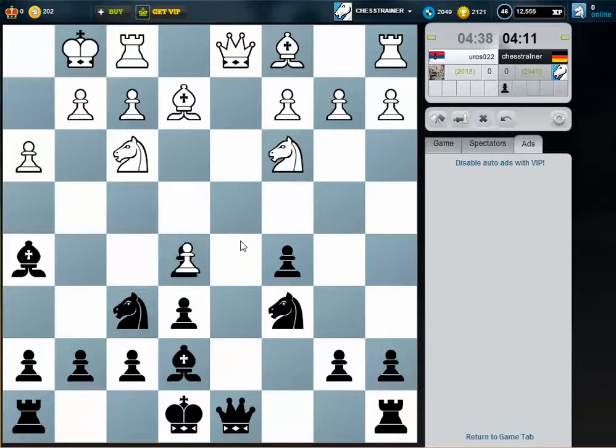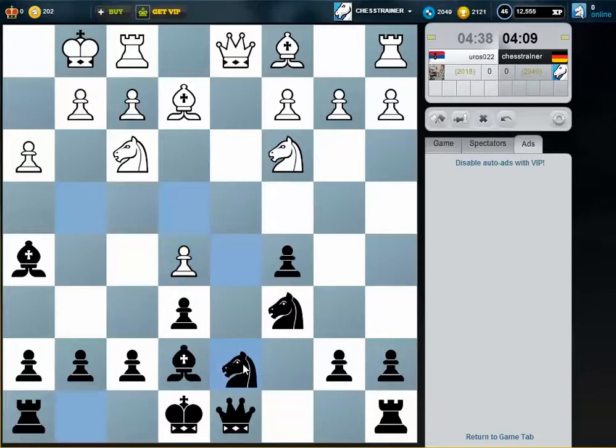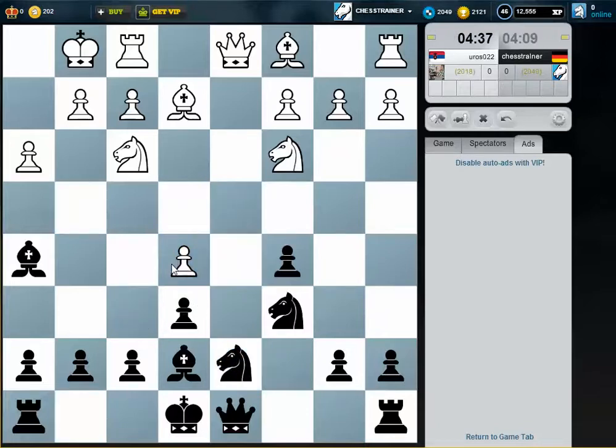The pawn on e5 might become weak. Let's attack the pawn with two pieces — the defender can just exchange very soon, but not at the moment, because then the bishop would attack the pawn on b7.